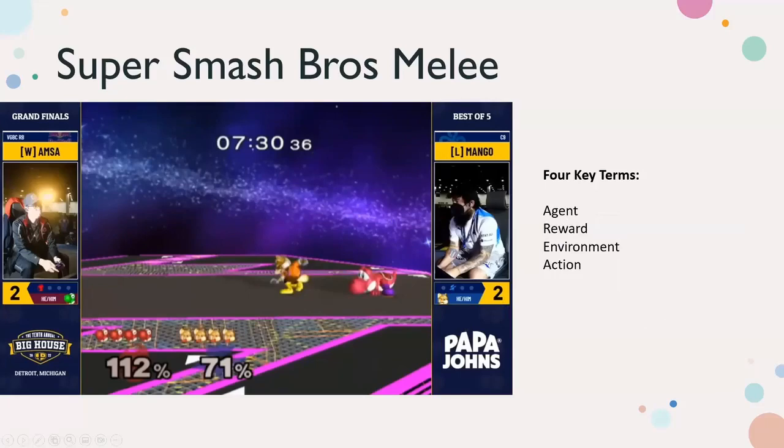Applying the four key terms: the agents are the characters on screen — on the left is Fox and on the right is Yoshi. These are agents that can take actions. The actions these characters can take include moving their analog stick, attacking with the A button four different ways, the B button five different ways, smash attacks, and jumping. They limited the cardinal inputs on the analog stick to 16 instead of the hundreds or thousands possible on a normal analog stick.